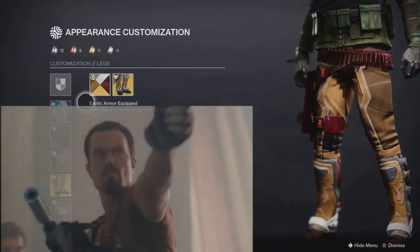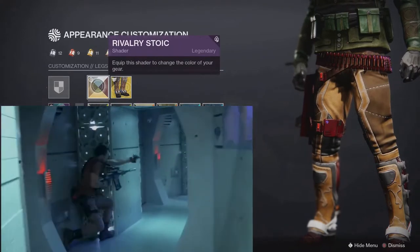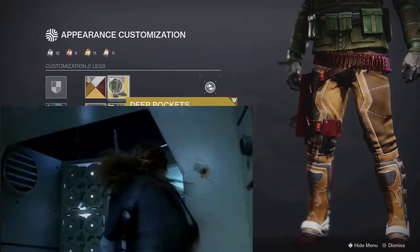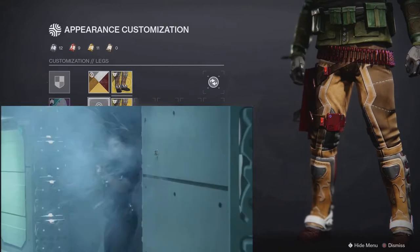Finally for the pants, I went with the exotic Lucky Pants with the Deep Pockets ornament and Rivalry Stoic shader. He wears beige pants throughout the show and this shader is one of the few that comes close. And of course the gun holster and ammo belt on Lucky Pants are perfect for the character.